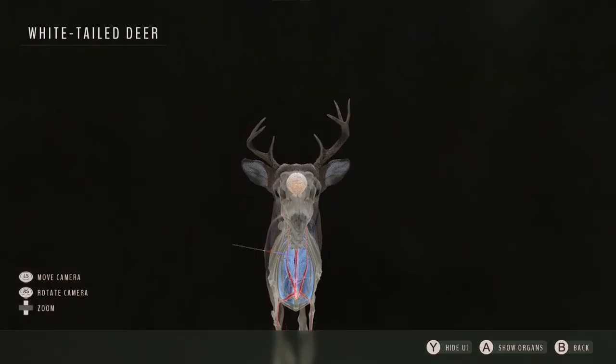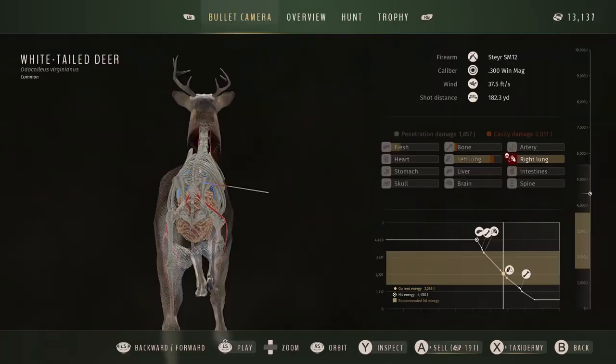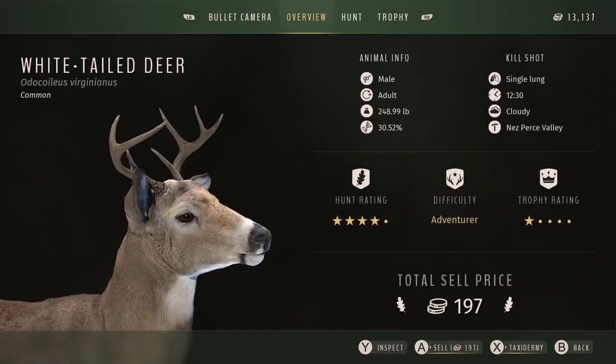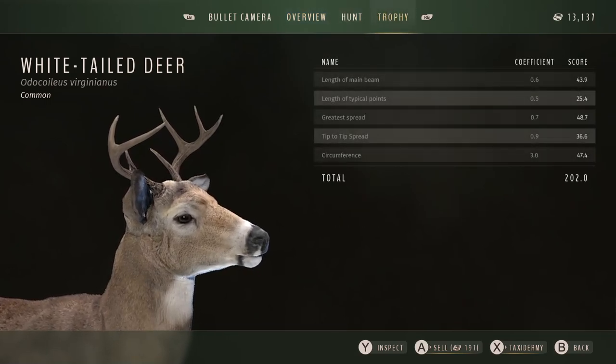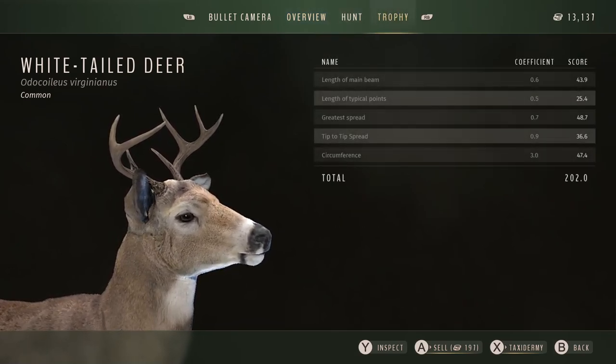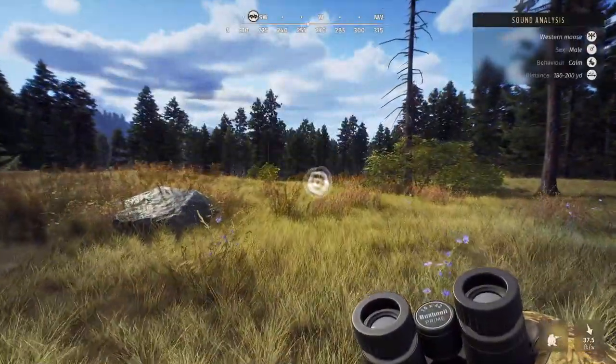Look at his antlers - yeah, that's a no-go. If you're like me, you want your herds to be grade A pristine. 30 percent one star trophy rating - trash.